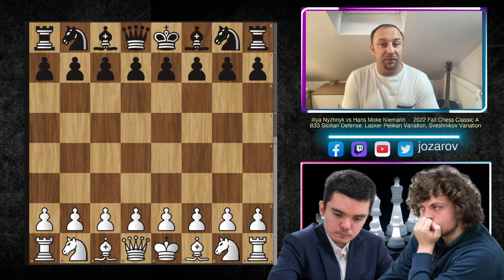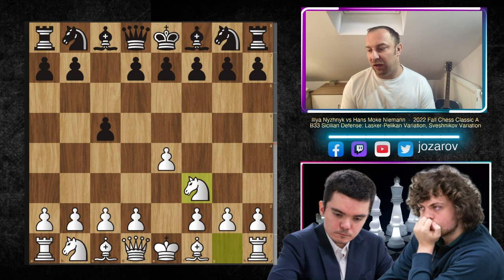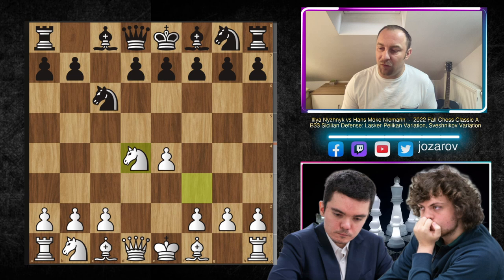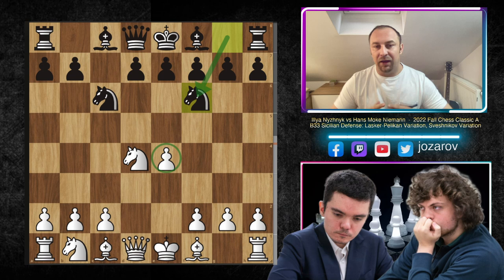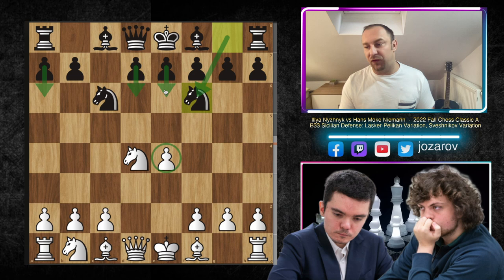So let's see the game: Ilya Niznik vs Hans Niemann in the Sveshnikov Pelican Laskar Sicilian. E4 was played by Niznik, C5 by Hans Niemann, Nf3, Nc6, D4, and now the open Sicilian after C takes D4, Nd4, and now after Nf6. What I like about this opening is that you're not showing your cards from Black's perspective. When you play the Dragon Sicilian or different openings, you're always playing pawn moves first - A6, D6, maybe E6, G6 - but here after Nf6, you haven't committed yet.